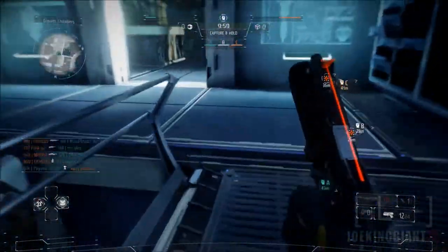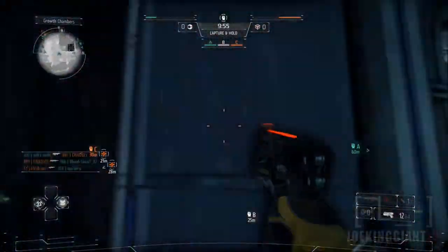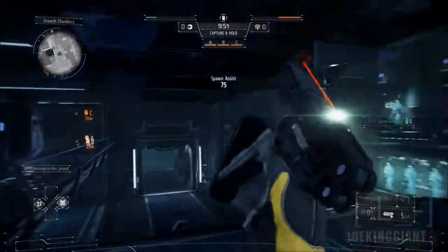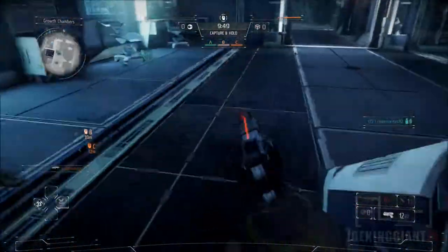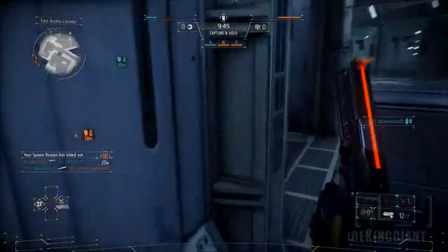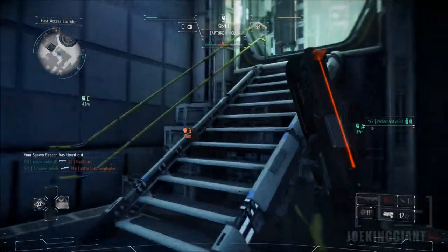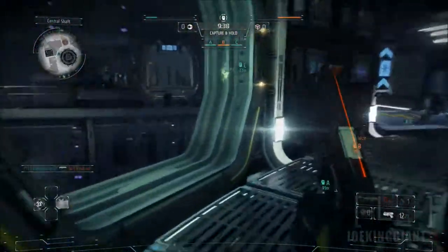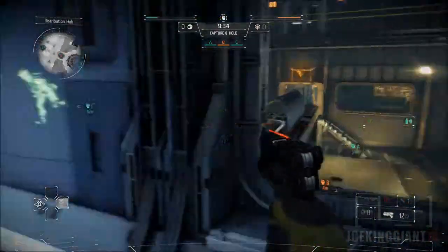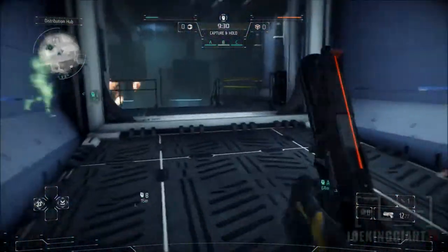What happened in this gameplay is that I pretty much saved the game — me and a teammate. The reason is we pulled out one of the most important things in this game: the spawn beacon. The spawn beacon lets you spawn in a specific spot where you place it down. If you press left on your d-pad, as you can see in the bottom-left corner, it drops a spawn beacon and all your teammates will spawn there — kind of like in Battlefield.